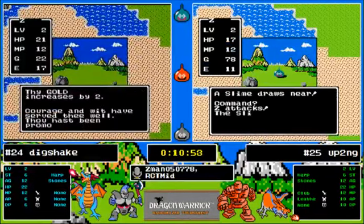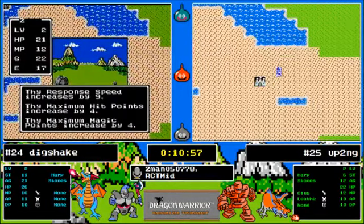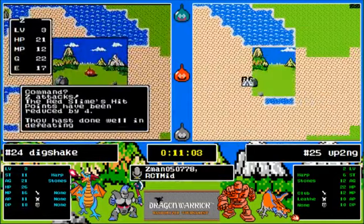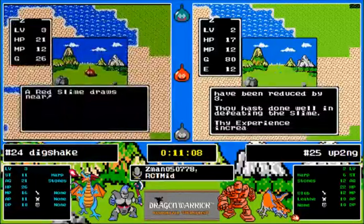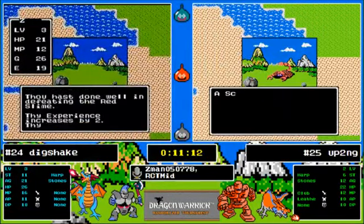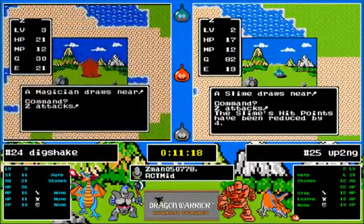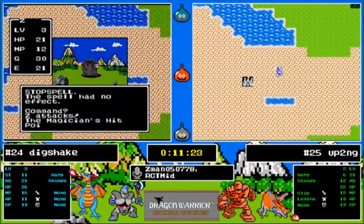Level up for Dig Shake — five power is nice, nine speed is nice, still no spells at level three. He's killing things so it'll speed up experience a little bit. The big difference is that Up To No Good, once he gets to level three, should be able to take down a magician much easier than Dig Shake. It's going to come down to who can get that magician first.